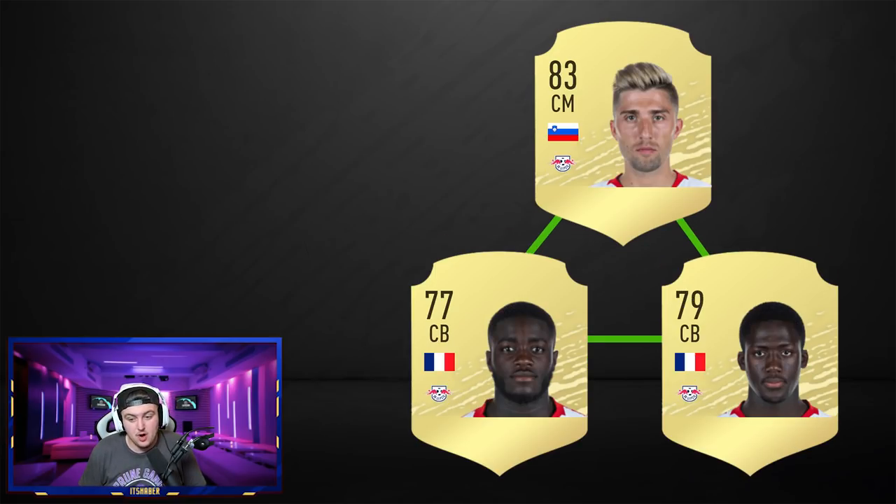The RB Leipzig triangle features Campbell at a sentiment spot and then Konaté and Upamecano. Konaté's card looks really good, while Upamecano's stats look like a downgrade despite possibly being an upgrade — a strange one. Campbell's rating isn't confirmed but I've given him 83 based on a decent season and making the Bundesliga Team of the Season. The Konaté-Upamecano perfect link allows for a Larissa or Areola in goal. Campbell won't be very expensive but was solid last year with four-star skills and decent dribbling and passing.